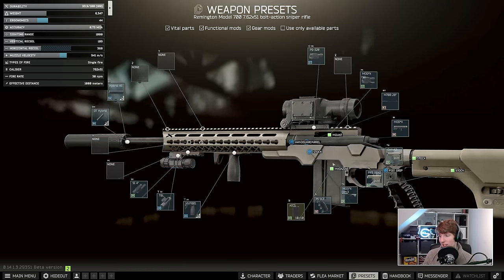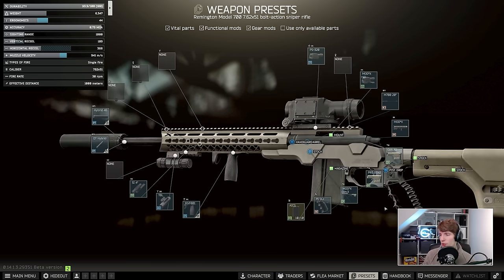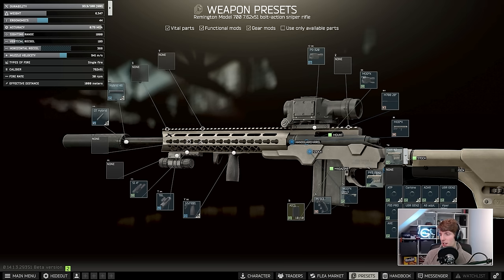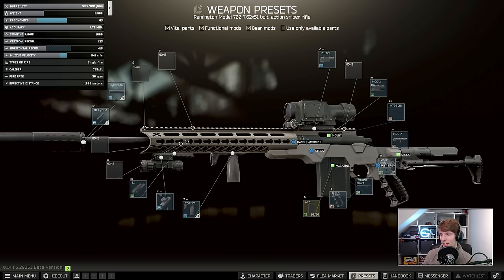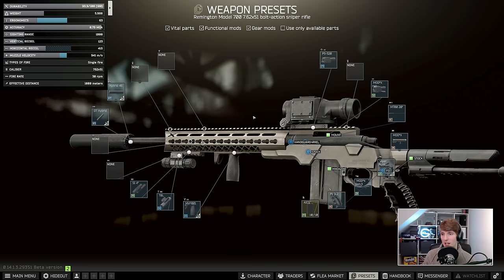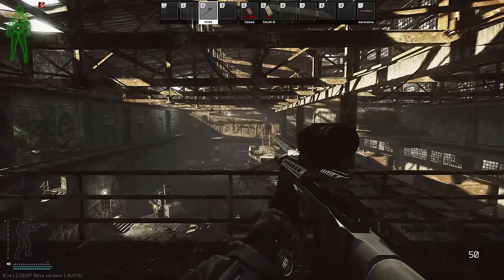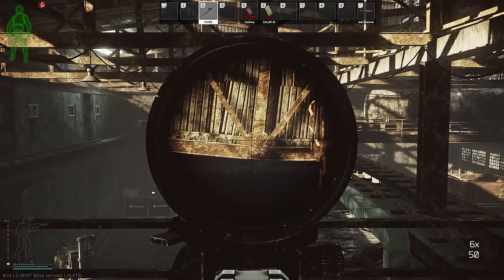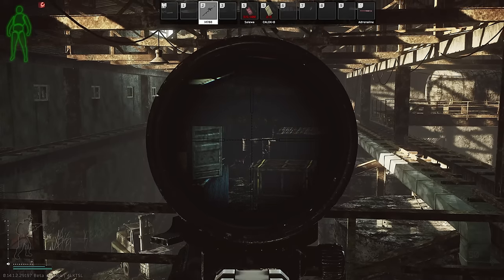The stock combination on the original — a Colt A2 with the PRS Gen 2 — is a budget recoil-reducing stock, which is completely unnecessary on this gun. You could do something like the advanced tube with a GL core, but we're going to take it to the extreme with the Viper PDW. I've used this as a meme stock on the SVD before, but it is very good for ergonomics. You do lose a lot of recoil because of it, but we still have 123 vertical recoil versus 90, and you can still see your target through the Valde — which may be something to do with the new recoil system, since scopes don't black out anymore.